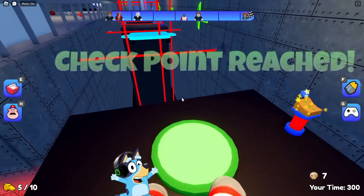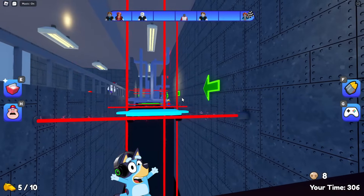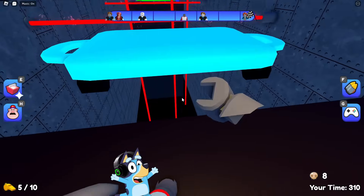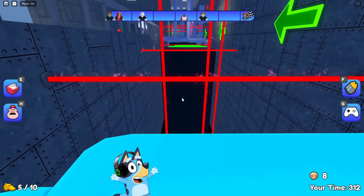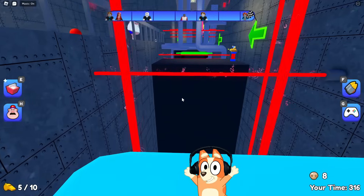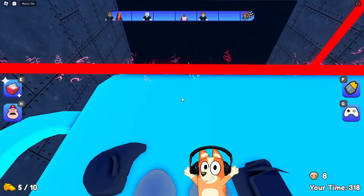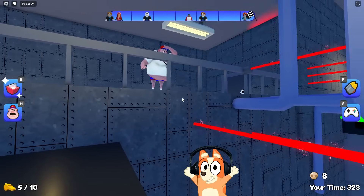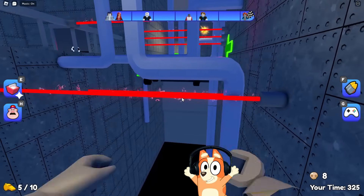Here we need to get to the other edge of this giant abyss. But I don't understand what these things are — it looks like some kind of cutting board or tray or something. I don't know how this has anything to do with the gym. But I like the test itself — you need to drive forward on it so as not to touch the lasers and not fall down.